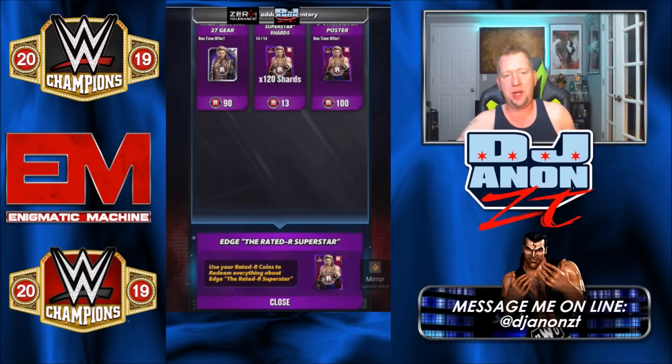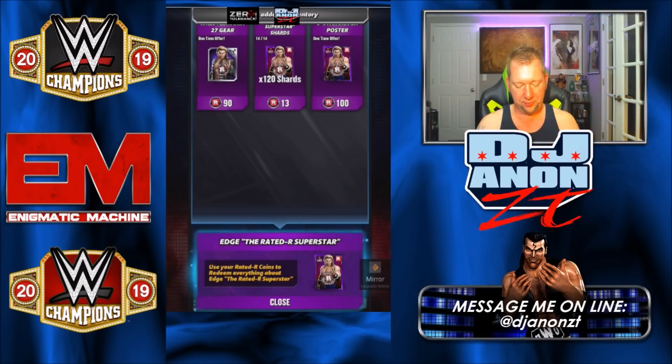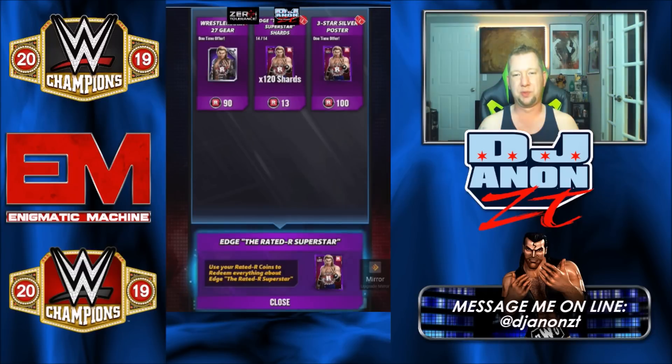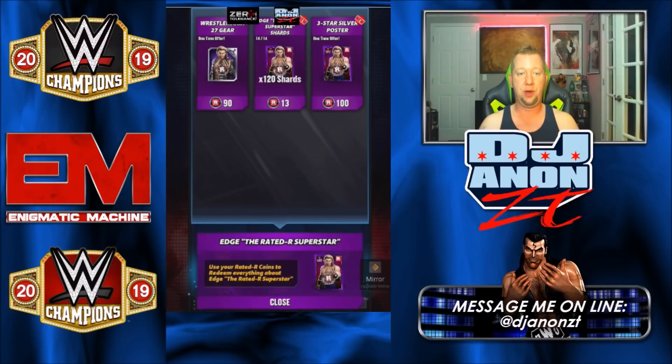If you buy all those 120-shard bags, let's do the math quickly. 13 Edge coins times 10 — that's 130. So if you can get to 130, you can get a full four-star Edge. And then if you can get to 130 plus 90, which is 210 coins, you can pick up the four-star Edge plus the gear. So if I'm not going to hit 190, I'm probably going to do the 130 and get the four-star Edge. Then I don't have to use any of my tokens — he's got all those holostars filled in.